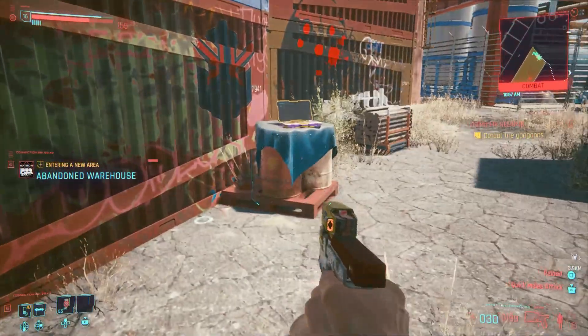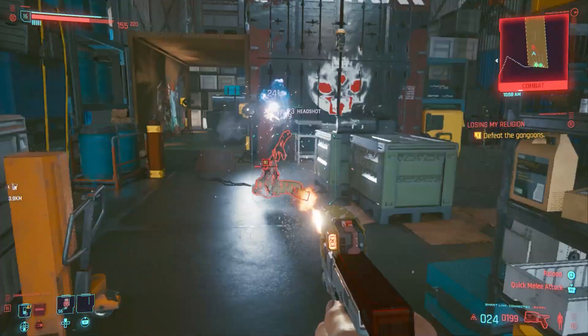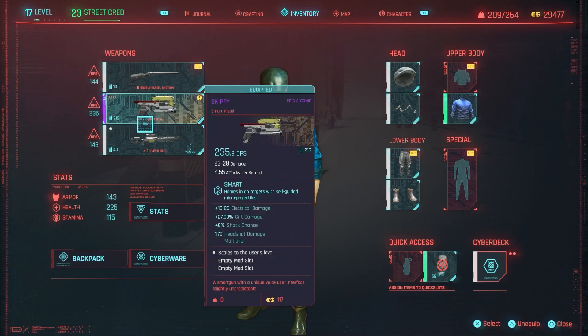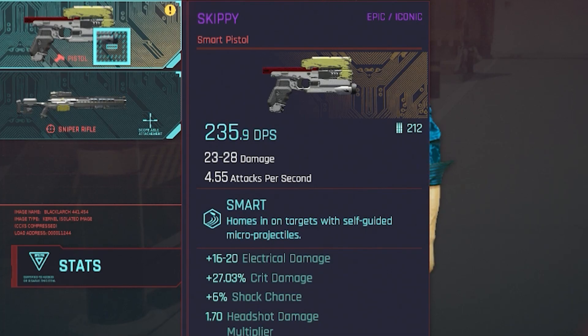The next thing I want to talk about, which is obviously important, is the damage — what are the stats on the weapon? So if we pull that up and take a look, we can see that Skippy is an epic and also iconic weapon that can be upgraded later on. The base damage for my weapon was 226.1 damage per second. I believe the weapons in this game change depending on who you are and your playthrough. We've got 44 to 54 damage and 4.55 attacks per second.